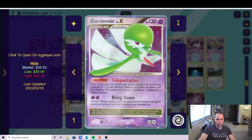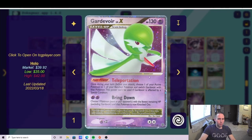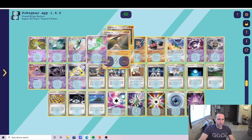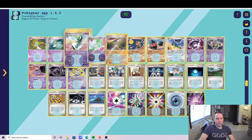Gardevoir Level X — the Teleportation can be useful. You want to be conservative with it; you do get that plus 20 HP. Some games you'll want to throw it down quickly for utility. Other games you need to hold it to level up, get out of special conditions, utilize that extra 20 health, or save Bring Down. The worst thing would be if your Gardevoir Level X got knocked out early and you don't have access to it later for Bring Down.